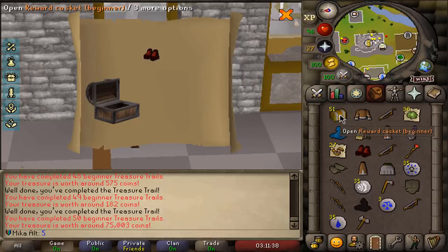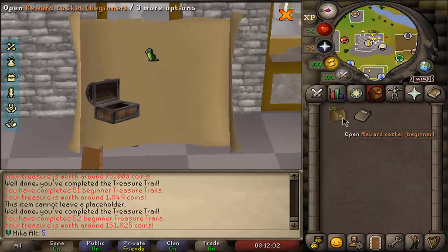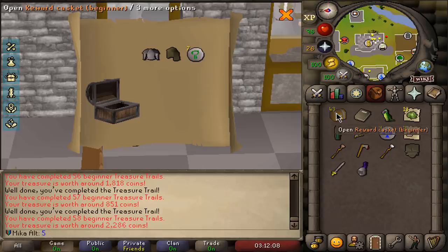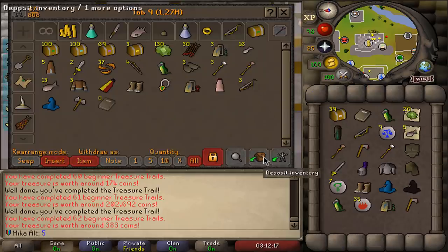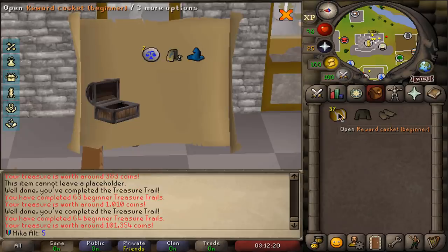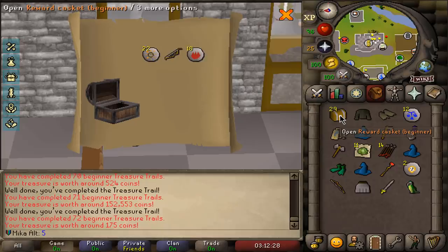I'm going to speed through this as fast as I can. We are basically halfway done with opening the beginners. I'm missing six drops — I quickly checked the collection log. We are missing the mole slippers, frog slippers, and sandwich lady outfits, that's what we want to get. I think those were the frog slippers just then. I've gotten a bunch of shoulder parrots, which is nice but at the same time it isn't.